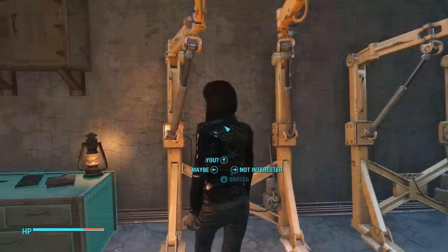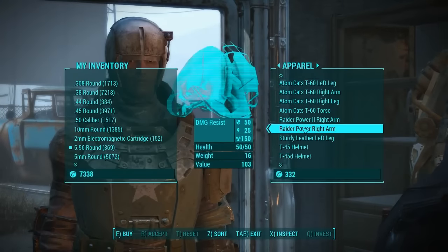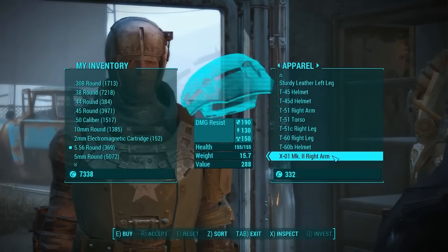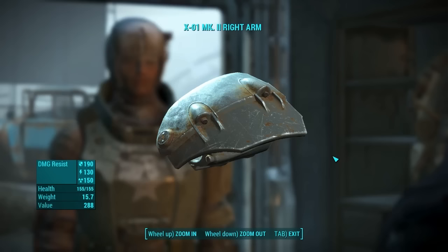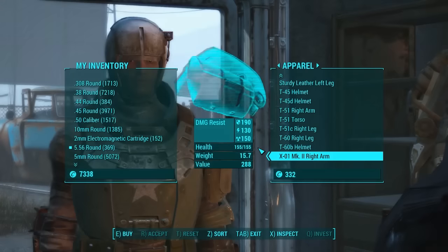When you've bought what you're looking for, sit on a chair nearby and wait for 2 days. This will make her store restock, and you'll be able to buy even more pieces of armor. If she isn't selling any XR1 armor, don't worry — just sit on a chair again and wait for 2 days. She will stock up on it eventually.